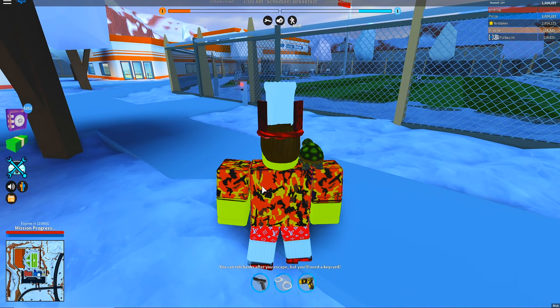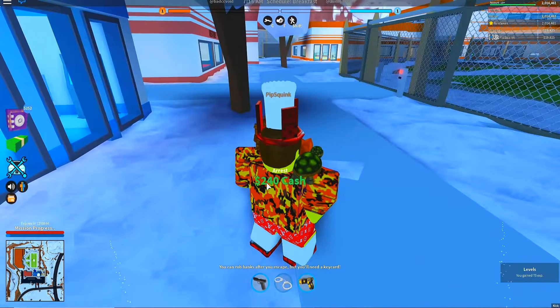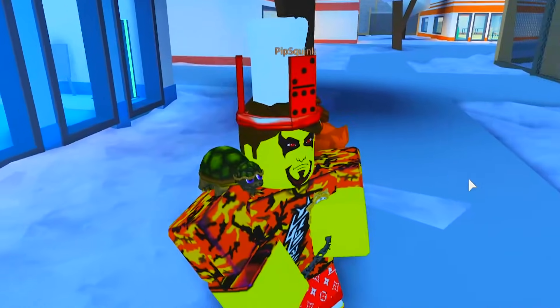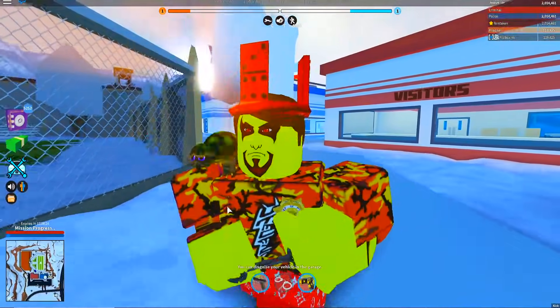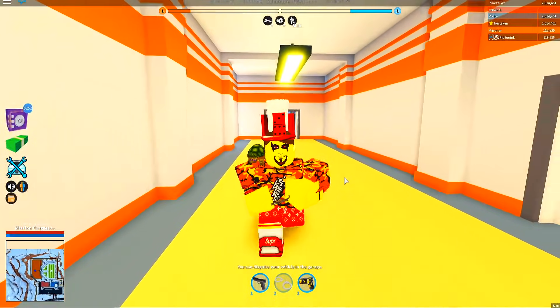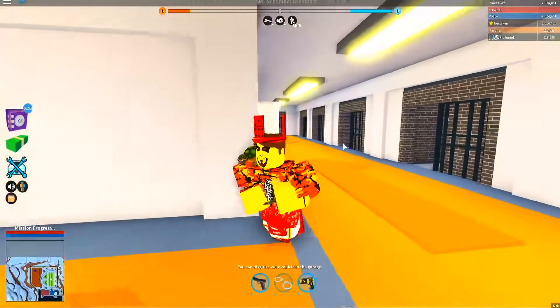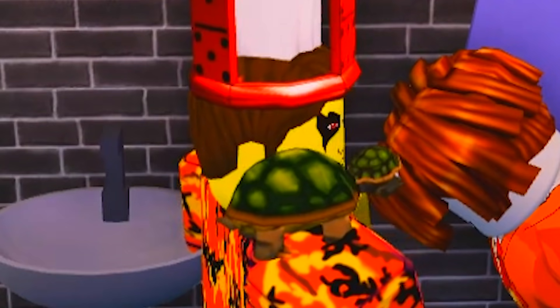Now we're gonna test the police side. I'm gonna go in here and just punch myself on my alt account. I'm literally just gonna sock myself in the face so that way I can arrest myself, and it won't count as a crime. And I actually just gained 75 XP. Are you serious? That actually works? Wow. Like police are just gonna have the easiest time ever. That is just so fast. So honestly guys, don't even do it if you're a criminal — just not even worth your time. Just blast ahead as a cop. You'll do it in a fraction of the time.